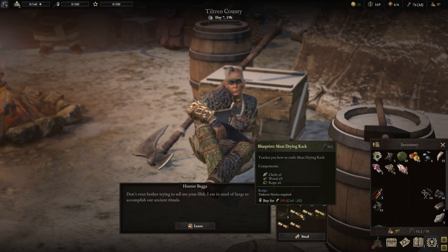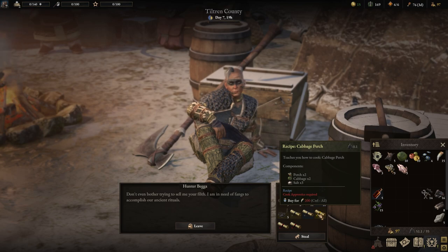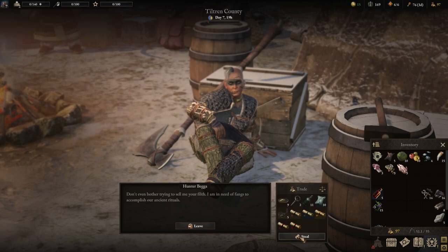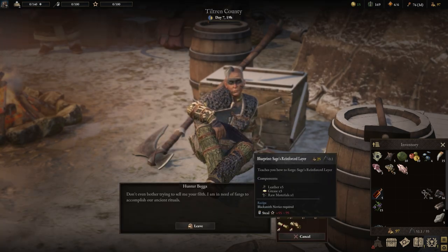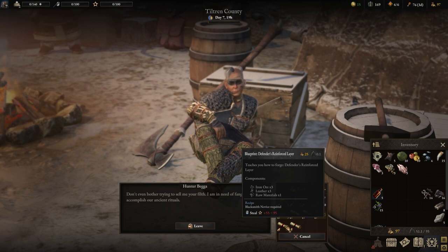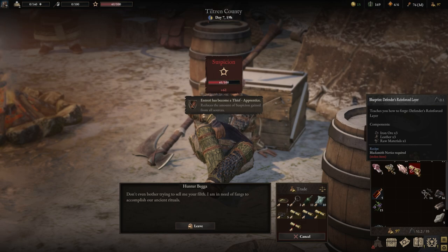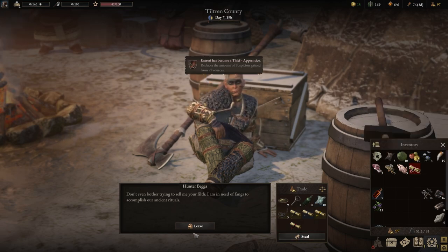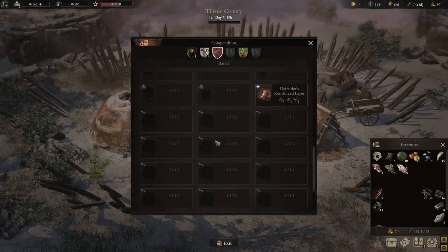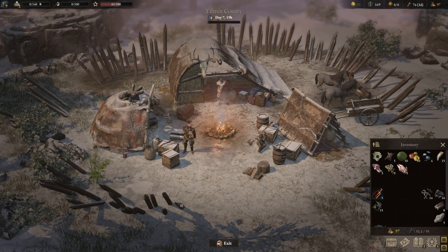What we're really looking for is the recipe for cabbage perch — a nice recipe to add to your repertoire — and the blueprints for reinforced armor, which are excellent. We'll steal one item and come back for the cabbage perch recipe another time. Let's pick up the Defenders Reinforced Layer and learn the recipe right away. Reinforced layer added to the compendium — no stolen goods in the inventory. A really nice spot to pick up some good items.